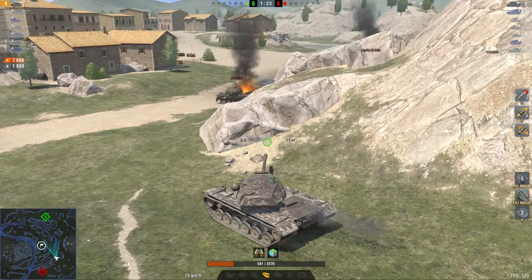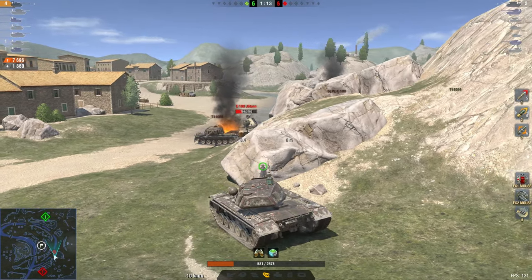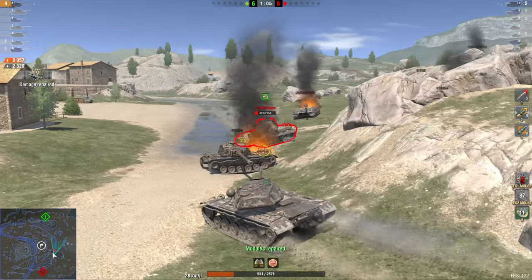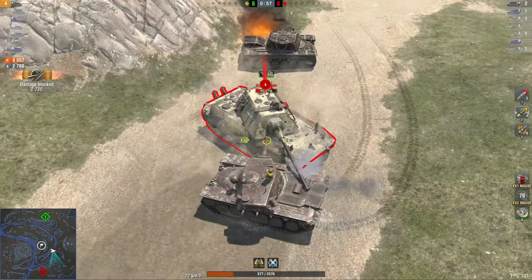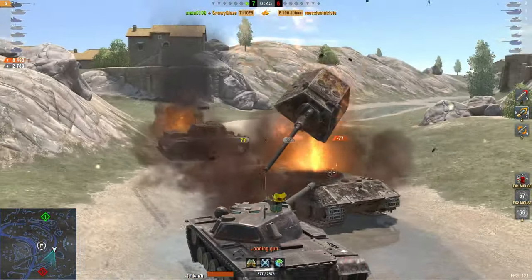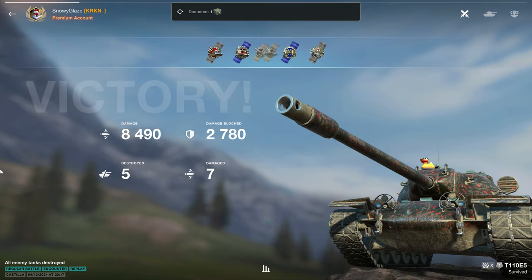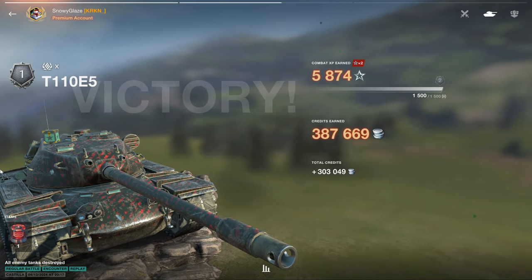Fight one guy at a time, and use your tank's advantages that you hopefully know by looking at the statistics of your tank and theirs. Rough estimates are enough — you don't need to know your exact reload or exact alpha damage numbers. You just have to know: can I pen that or not? Can I get there in that time? You don't need exact numbers but you've got to know what is important. Get close when it's an advantage — use your good HEAT rounds on the E5. Drive back and forth, wiggle, wiggle, wiggle. There is nothing that E100 can do about it. And that's how you play heavy tanks: wiggle, stick to 1v1s, get distance if you need, don't go into the city unless you absolutely need to, help your mediums, beat the enemy mediums. Those things combined with map and tank knowledge — that's all you need to play heavy tanks at a high level. But remember to have fun.